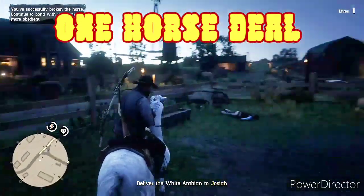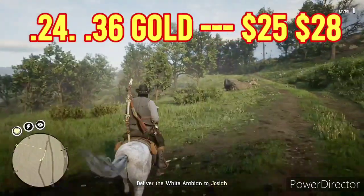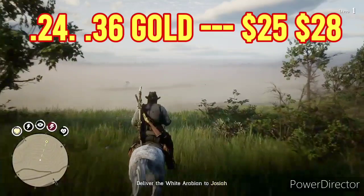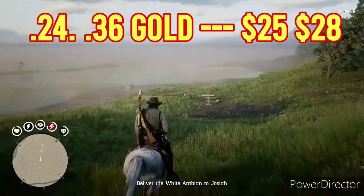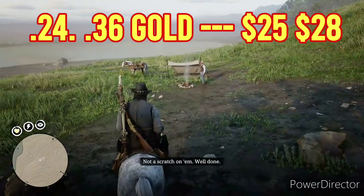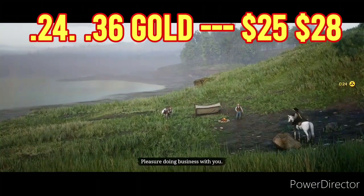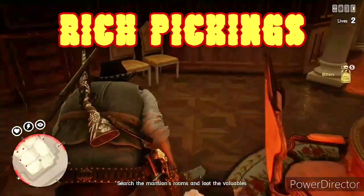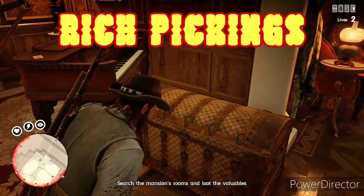After clearing everyone you have to break and tame this white Arabian horse to ride it to the drop-off point. The gold is 0.32 on average — between 0.32 and 0.24 depending on your run. On hard I got 0.24 gold because it took less time; on standard I took more time being stealthy and got 0.32 gold. These are just like bounties — the longer you take, the more gold you make, so go ahead and milk them.